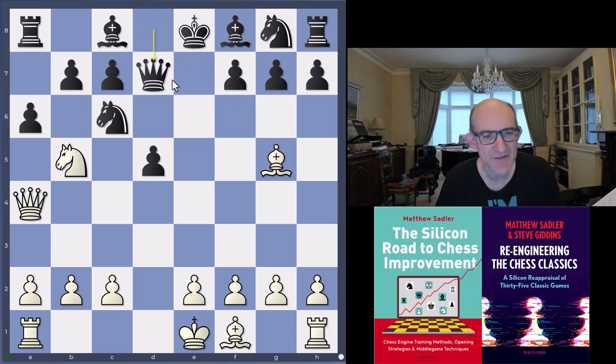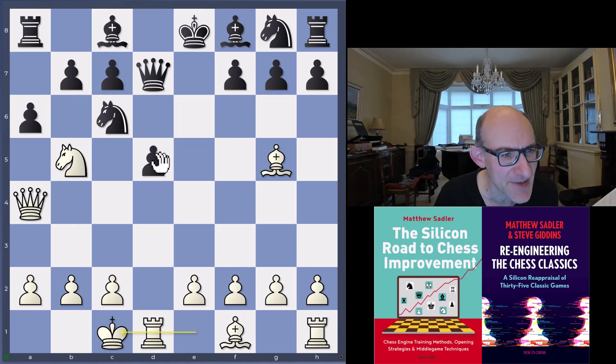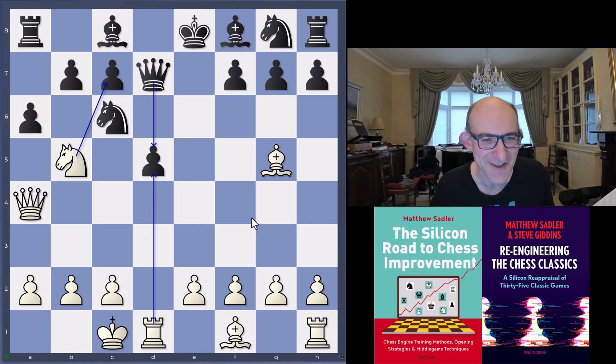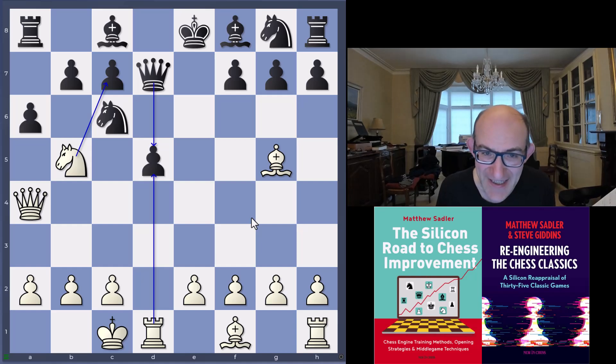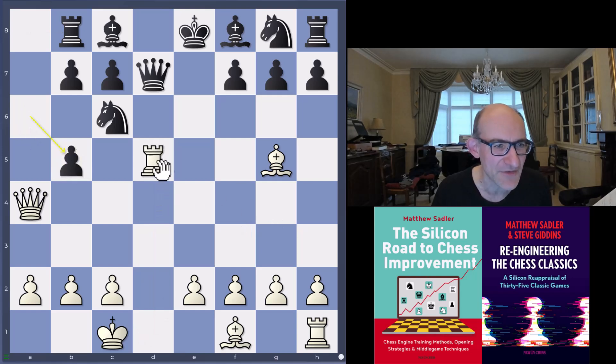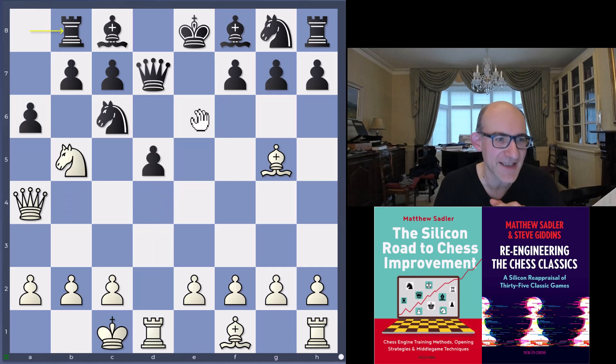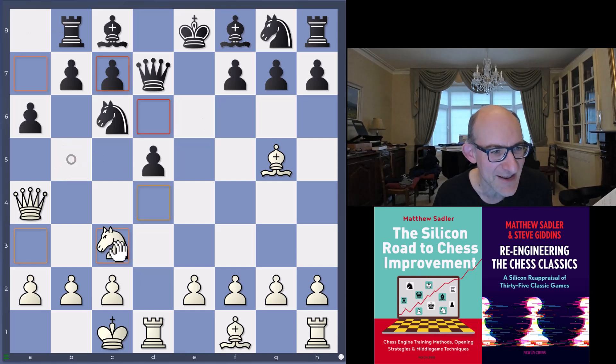Black played the very natural Qd7, stepping out of the attack, breaking the pin, and preparing Rb8 followed by b5 or d4. But white throws in castles, which is a little irritating because white is threatening Rxd5, and after Qxd5, Nxc7. Black thought they had that covered and played Rb8. If Rd5 we've got axb5, and obviously Rd7, bxa4 — there's nothing for white. The knight on c6 is covering mate on d8.